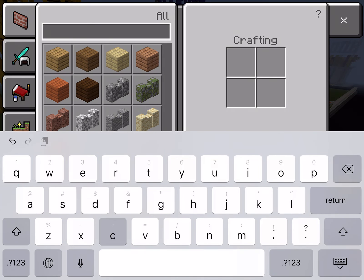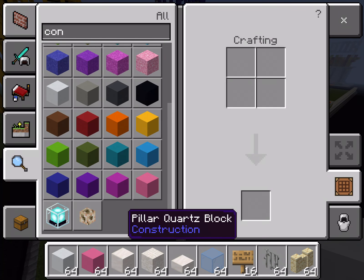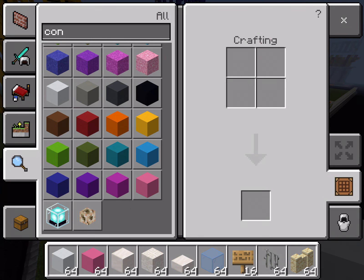So, I'm going to use concrete because it's nice and smooth. You're going to get white concrete and you're going to get pink concrete. And I think that's it — that's probably it.